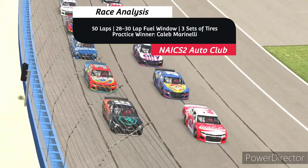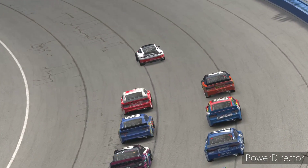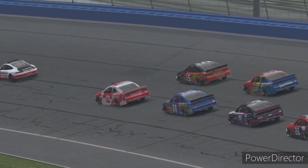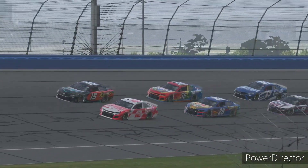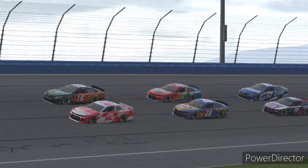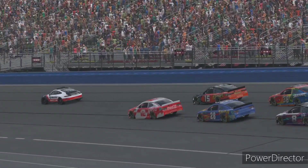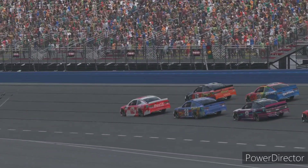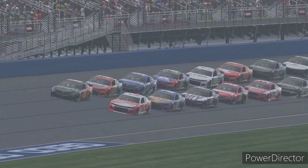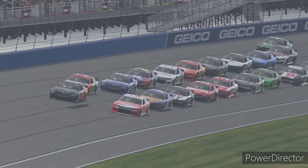Here's a quick race analysis: 50 laps, 28 to 32 lap fuel window, three sets of tires or so. Caleb Marinelli was the practice winner. Who do you think wins? I'm going to go with Zach Stern — that Outline machine is always fast and I think he's going to bring this one home today. It's a packed crowd here. Justin Ricci and Caleb Marinelli lead them to the green flag — we are underway here at Auto Club!